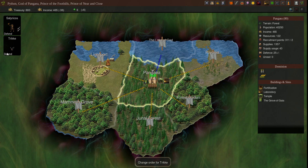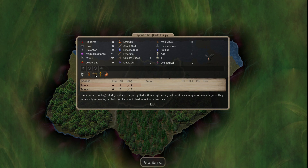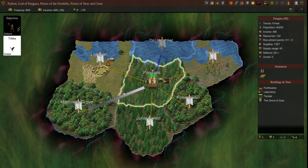One of the first things you want to do when you spawn into the game and every turn is identify if you have a scout. You'll know if you have one because the game will tell you. You want to move your scout and explore the map. That's the first thing.